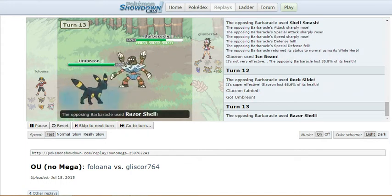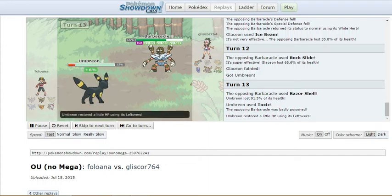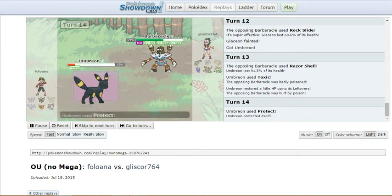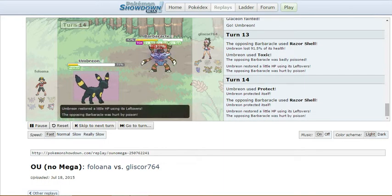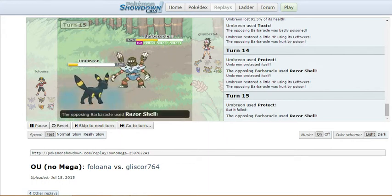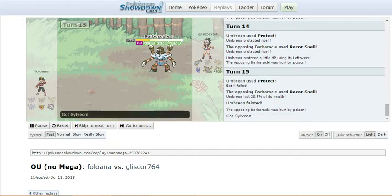And then out comes the Umbreon. I Razor Shell and I almost one-shot Umbreon — as bulky as Umbreon is, that's crazy. It Protects because of the Toxic stalling, and that's going to be its last three Pokemon just Toxic stalling me. And then it goes for Protect again, it fails. I go with the Razor Shell, and I knock it out — or make it faint, because killing isn't a thing in Pokemon, I guess.